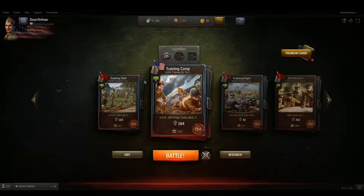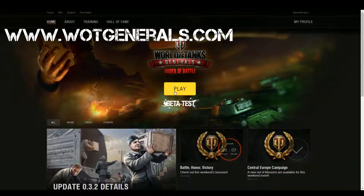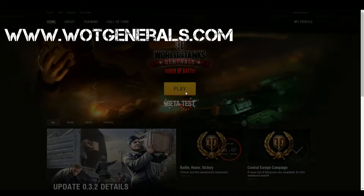It is World War II based, but this is where it's really different. Let's say you wanted to play World of Tanks Generals right now — this is exactly what you would do. You go to worldoftanksgenerals.com. Make sure you're signed in. Obviously it's closed beta, so you have to be in it. But if you're not, there's a sign-up thing here. Just enter your email address — next time they invite people, you'll probably get invited.